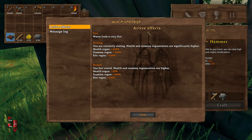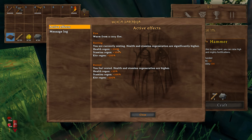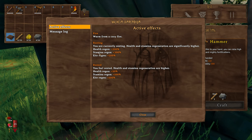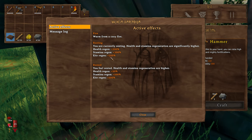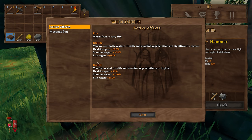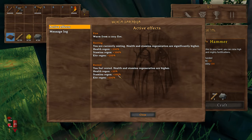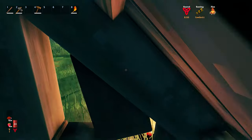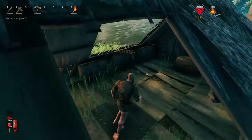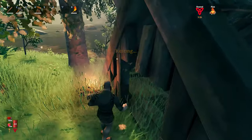Looking at active effects from resting: health regeneration +200%. If you're staying by the fire, stamina regeneration is +300% and ether regeneration is +300%. If you go away from the fire, you'll only have the rested bonus — which still gives 50% health regen, 100% stamina and ether regeneration for eight minutes. You can increase your rested duration by improving your comfort levels in the house.